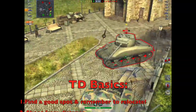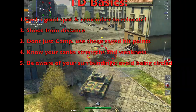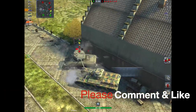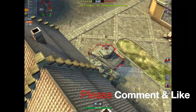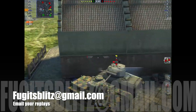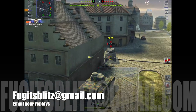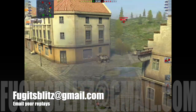Those are the TD basics: find a good spot and remember to relocate; shoot from a distance; don't just camp; use those saved hit points; know your tank's strengths and weaknesses; and be aware of your surroundings to avoid being circled. These five tips apply to every single type of TD regardless. If you utilize these five tips you will have more success driving a TD — I won't guarantee you'll win more games, but you'll be more successful. Until next time — that will be Advanced Tactics Part 2 of the Driving School Series on TDs. Send your replays to fujitsblitz@gman.com, subscribe if you haven't already, stay safe, and happy tanking.